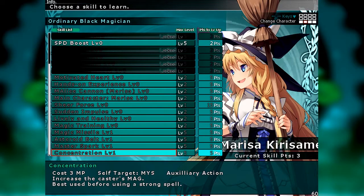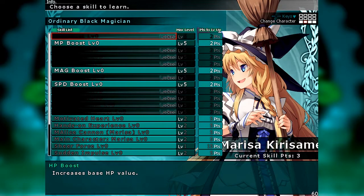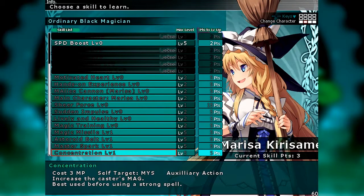Finally, she has Concentration, which increases the caster's magic — best used before launching a strong spell. The idea with Marisa, especially during boss fights, is to get her in, get people throwing buffs at her, get her to concentrate, get her out, and then bring her back in when it's viable to throw off a Master Spark and get out. She is not going to be able to put up with many attacks — magic or physical. She might have a decent mind stat, but it's not going to carry her like some other characters can tank magic.